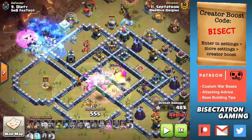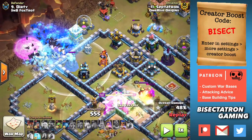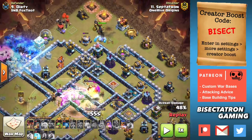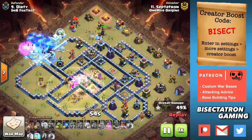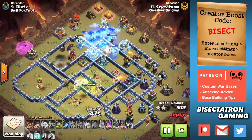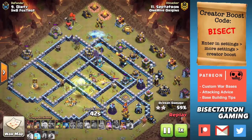We have an Ice Golem tanking the Wizard Tower there, which prevents the use of one or two freeze spells. The Champion is also a great way to avoid using freezes when you're short on spells — you typically need a jump spell, possibly others as well. I had two Rages for my main push. You can use the Champion to target a Wizard Tower, a Scattershot, a Multi Inferno — anything on the back end that might be problematic. You can see the Champion tanks the Wizard Tower and that Scattershot.